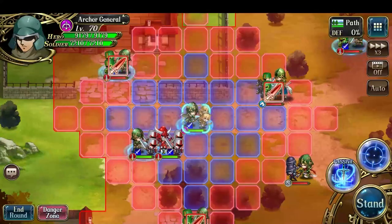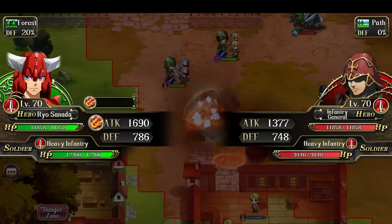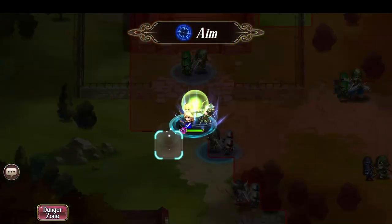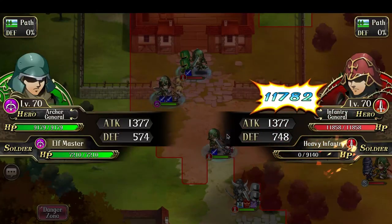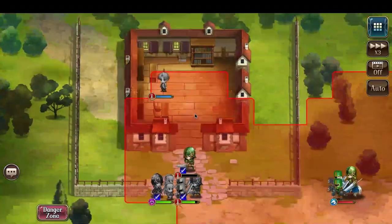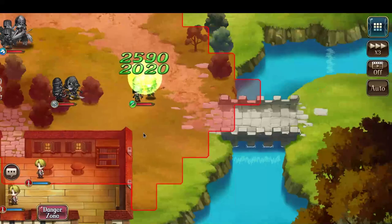To begin, I'm going to start with Rho launching out his two-range Fist of Wildfire on this Infusion General — that will one-shot it. Then I'll have the Archer General aim up and fire, and the Infantry General will follow up and attack. The Archer General gets hit by the Infantry General, weakened but not killed.